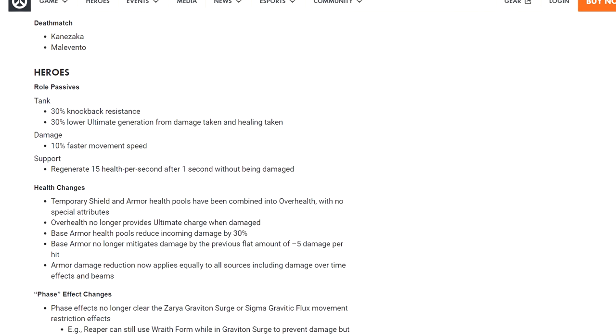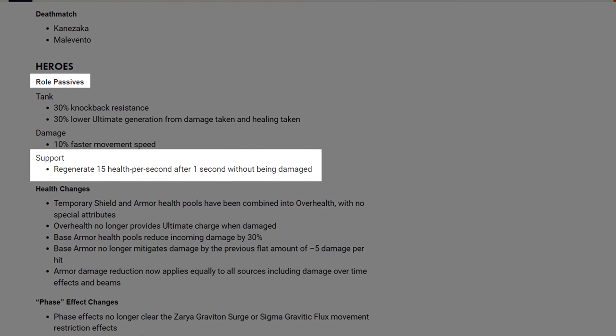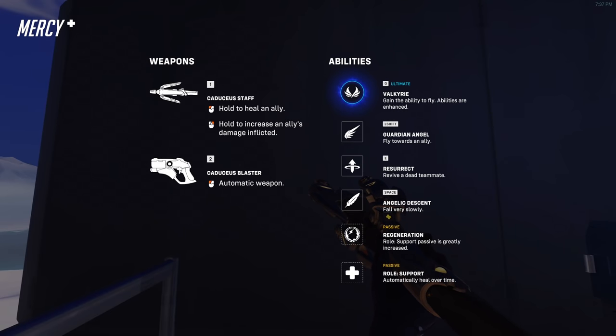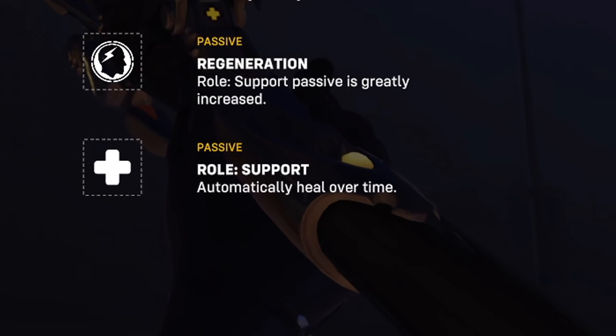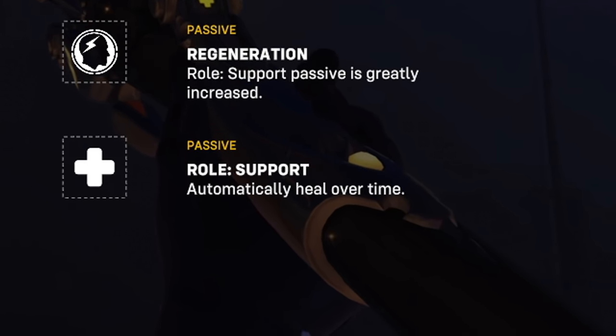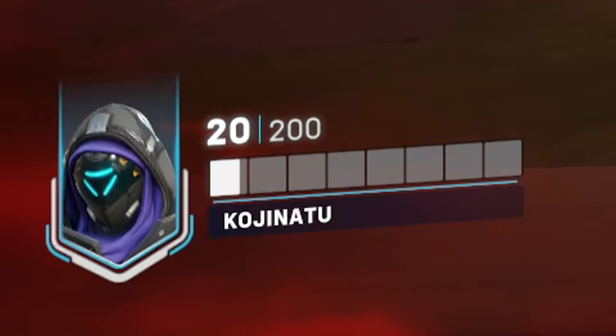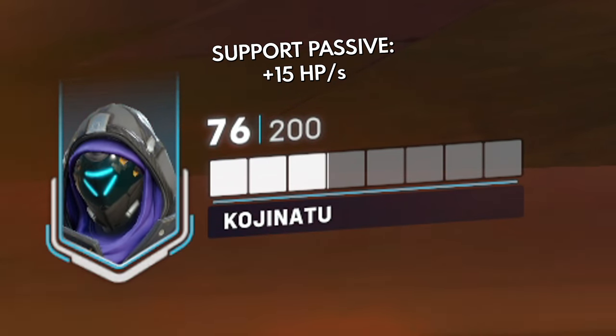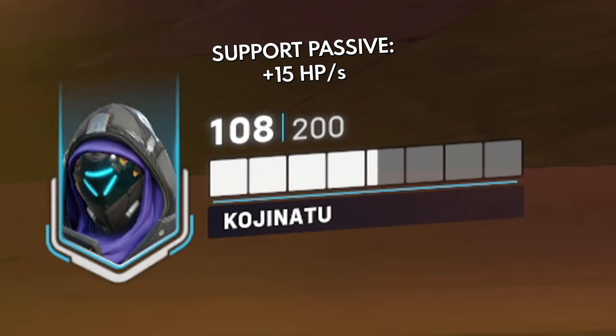Before diving into the different types of HP, we need to talk about the new support role passive. In a 5v5 environment with less peeling, supports need to be able to survive on their own, and the new role passive allows them to do just that. All supports will now start recovering 15 HP per second after not taking damage for one second, up to their original max HP.